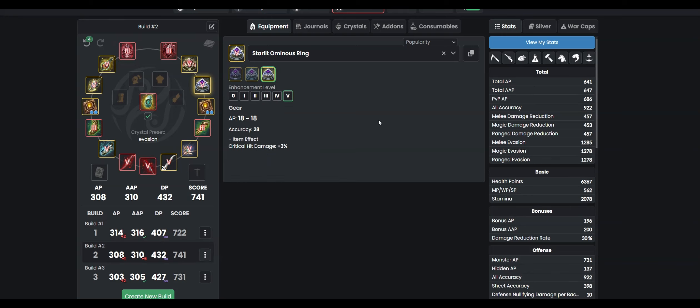Build two is pretty standard evasion dream build - your 309 bracket - and the Ominous is there just to help with accuracy since the problem with this build is the lack of it. If you're a PBE goblin and have the heart to spend your silver and time on enhancing debos, go for it. In this build I have an evasion offhand since you aren't running a Centaur or a Sisal because you have debos, so the only thing to increase your evasion gear-wise is going to be an evasion offhand.